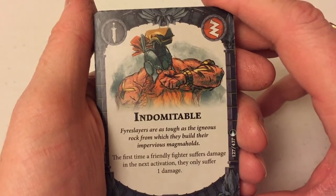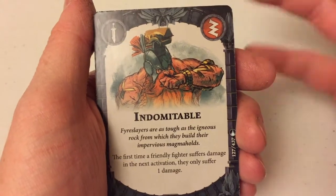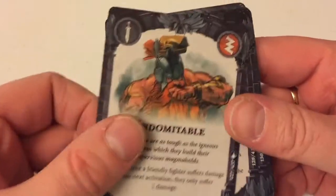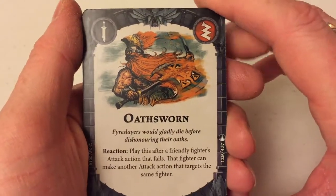Indomitable — the first time a friendly fighter suffers damage in the next activation, they only suffer one damage. We've seen three or four cards that just soak damage for the Dwardian, and bearing in mind they also get extra wounds when they inspire — yeah, they're going to stick around. They're going to stick around.